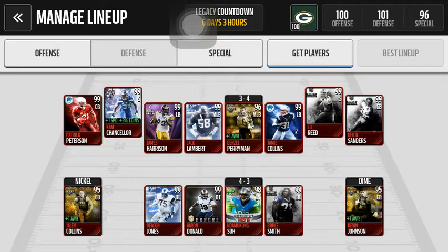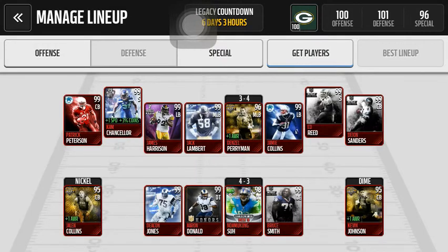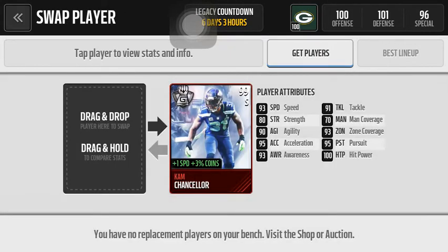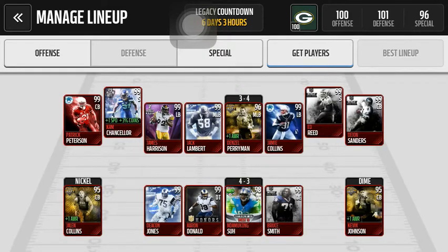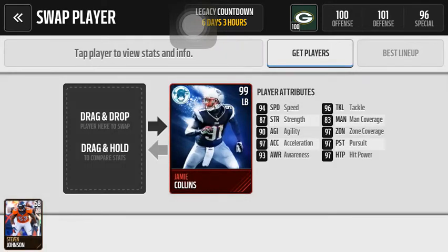Moving on to my other safety and cornerback. It is the 99 Patrick Peterson positional hero, and the gauntlet Cam Chancellor, and nothing special at Diamond Nickel. Linebacker core — nothing really too good. Got this positional hero Jamie Collins though, who isn't bad at all: 97 zone coverage, 94 speed. Can't beat that.